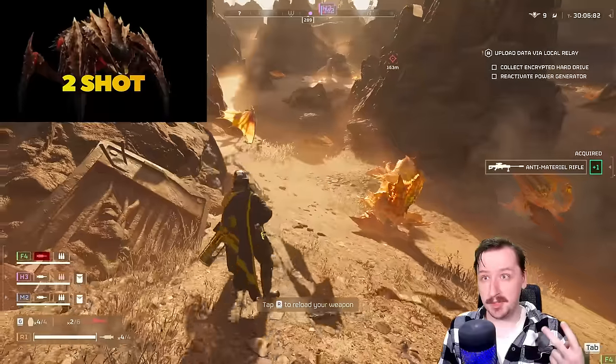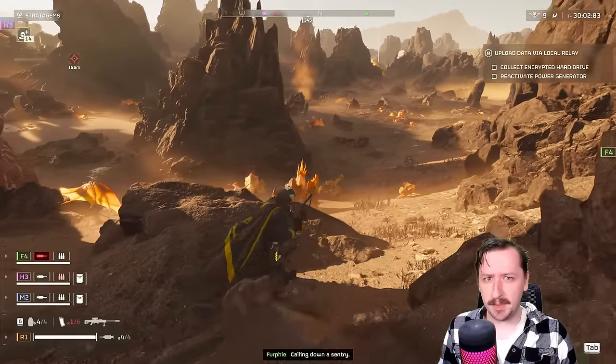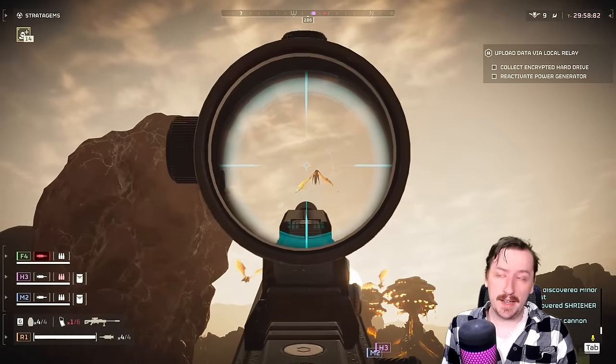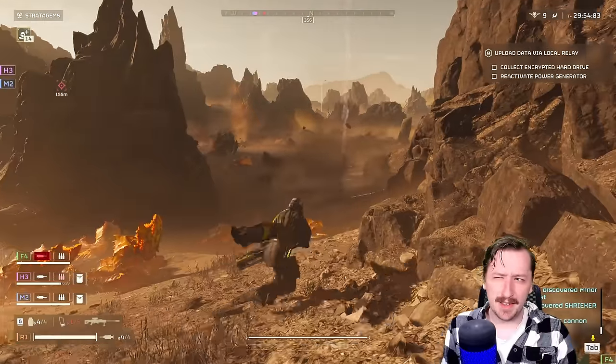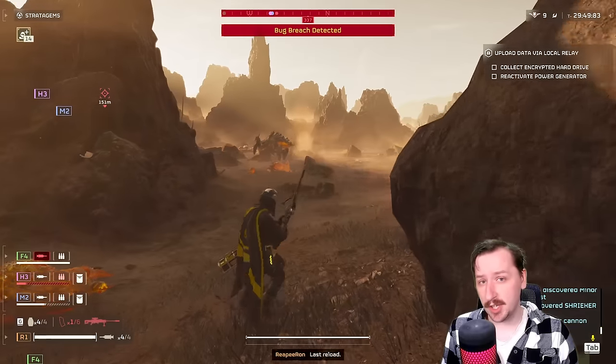Brute Commanders — you can take their head off with two shots. They can still run after you, but if you take them out at a distance, you'll rip their head off and they'll bleed out. Against the new Flying Shriekers, you can also take them out with one shot, which is pretty cool. The only bugs you're not going to be able to take out very quickly are Titans and Chargers.